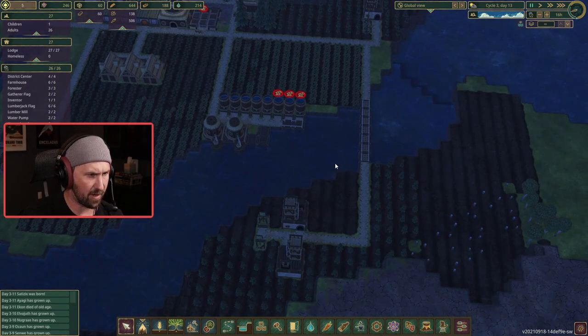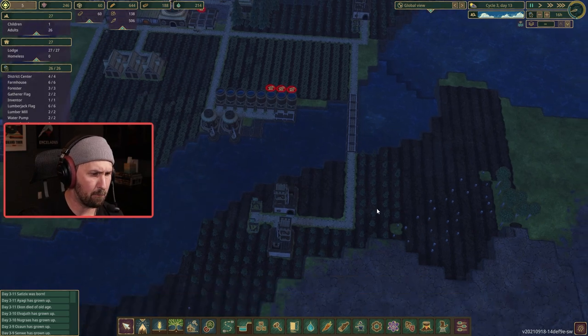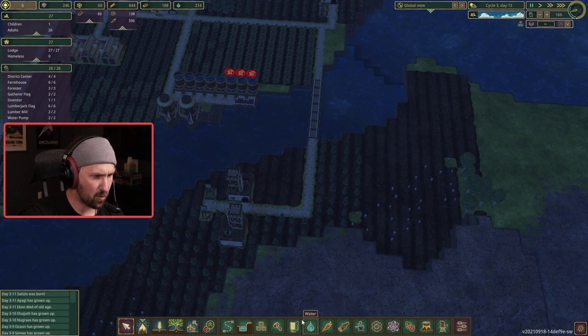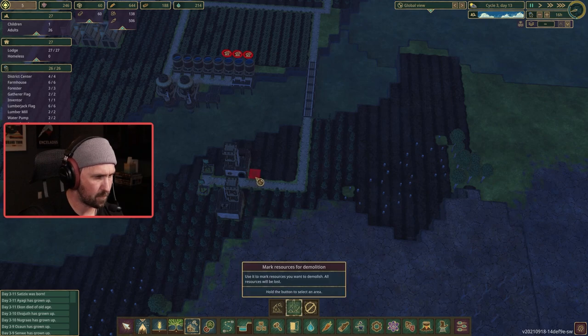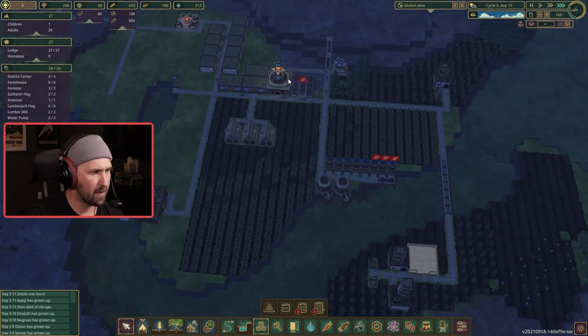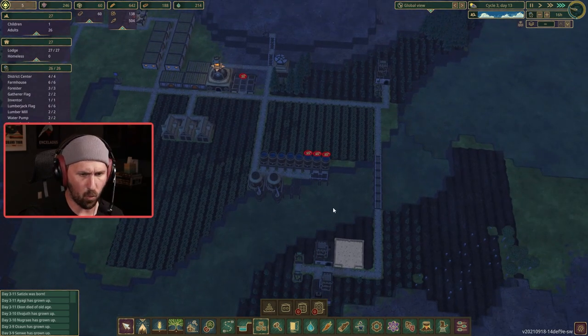I'm going to need another area to store wood. Rather than have my beavers farm wood out here and then haul it all the way back, maybe using a little bit of this space as wood storage wouldn't be such a bad idea. I'm going to delete this little area that I just put in and do a wood storage area right here. These things are only going to hold 180 logs, so we're going to want to get more storage for that.